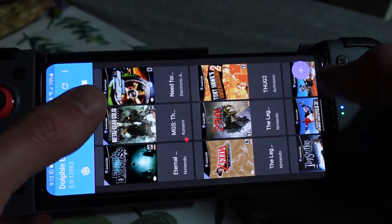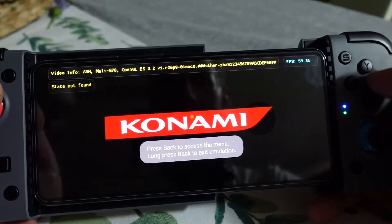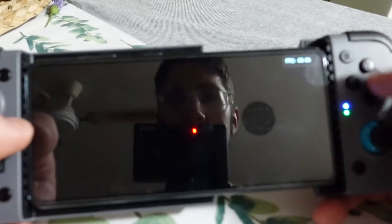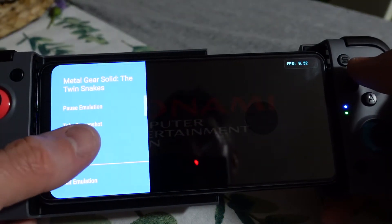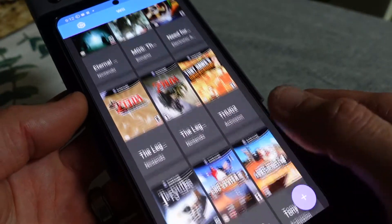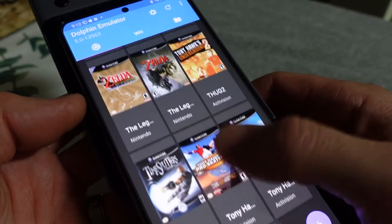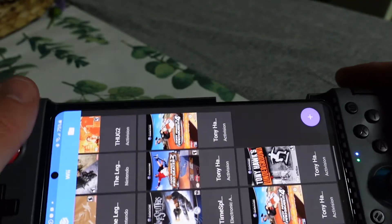That quit out. And one more — we'll go Metal Gear Solid, which I thought I had a quicksave for. Anyway, performance on here I found to be fairly decent, so if you're looking at the Exynos version of the Samsung Galaxy S21, it's still quite decent at emulation. I don't reckon there's really much concern whether you get the Snapdragon or the Exynos — it's still a pretty damn decent phone for emulation.